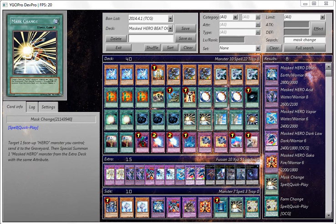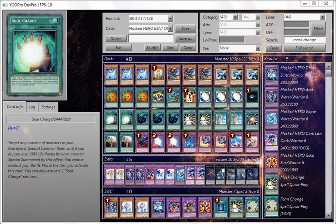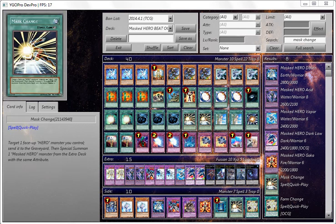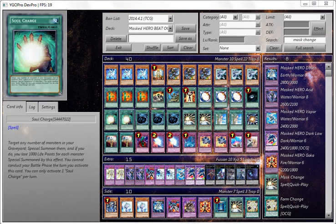After that you can Mask Change into Dark Law. Soul Charge is one of those cards used for getting Mask Change in your hand quicker, or you can XYZ and pretty much blow up the field with Exciton Knight or any way possible to gain advantage.